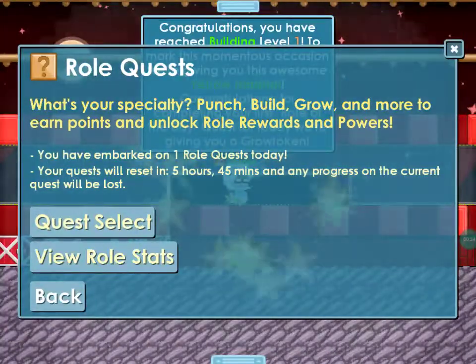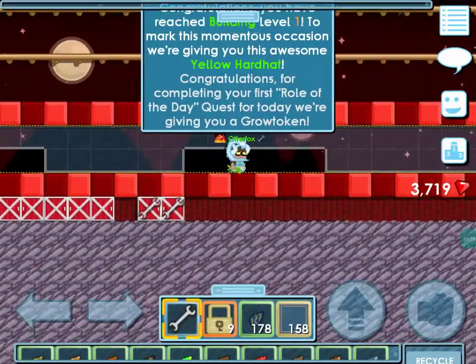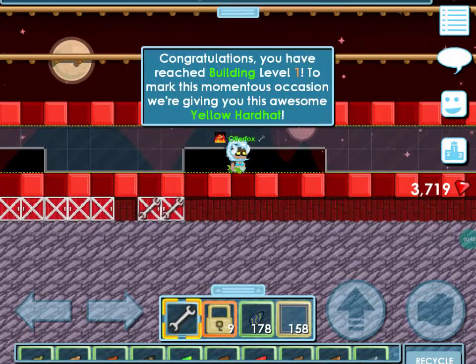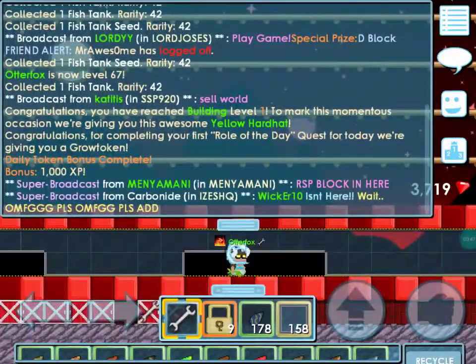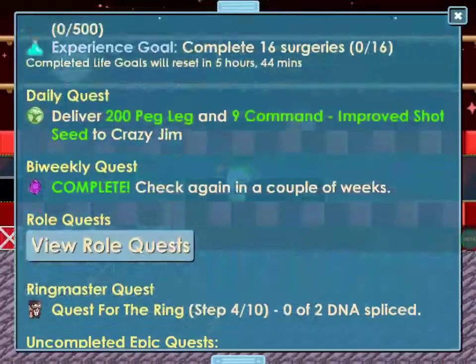Complete quest. Congratulations, you have reached Builder level 1. Make this monstrous occasion — we're giving you this awesome yellow hardhat. Congratulations! So we're giving... yeah, because it's Builder Day today. Hooray!